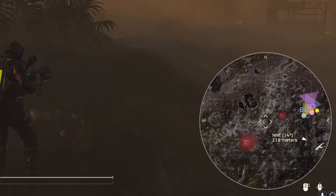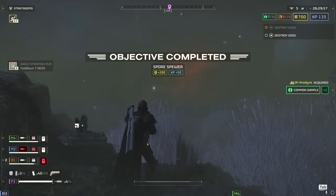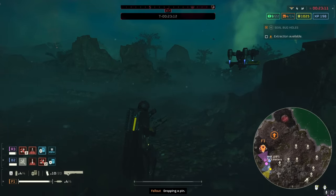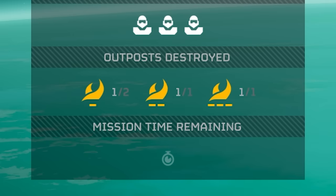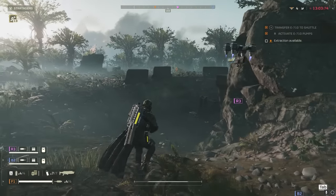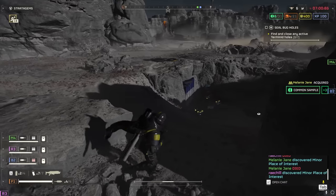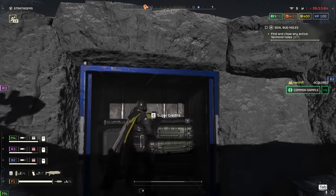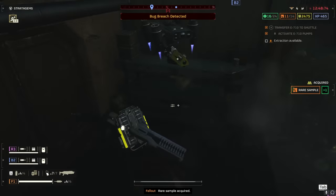Always look for any nearby structure or icon on your map which could lead you to a secondary objective — for example, destroying a spore tower or eliminating a stalker nest. Make it a goal to hit up every red blotch on your radar. These are enemy outposts and spawn locations, which if shut down will give you additional rewards at the end of the mission. Exploring the entire map also lets you find bunkers, some opened with two players touching a button together, others by blowing the door. Bunkers can contain currencies and other rewards, so always plan to cover the entire map.